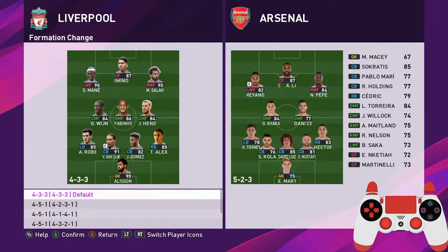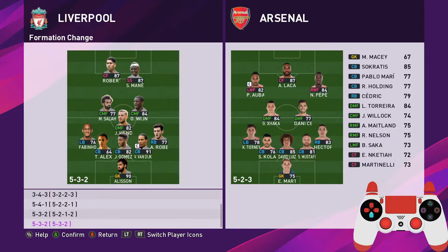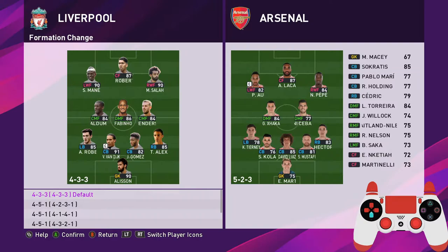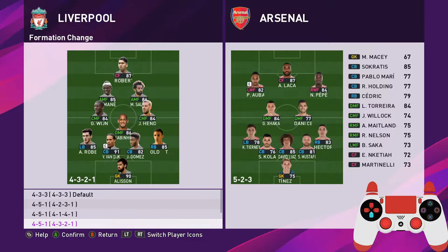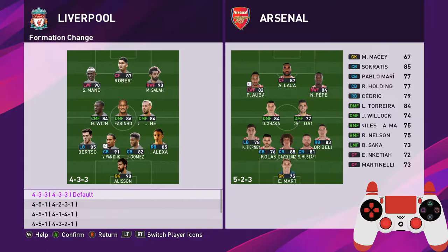Let's take a look at the general formation in PES 2020 and football in general. We have Liverpool and Arsenal here - Liverpool have Van Dijk, probably the top defender in the world, with a four-player defensive line, while Arsenal have five. You can have two or three centre backs - that's the usual way football is played, and it's good enough because your midfielder and fullback will help.